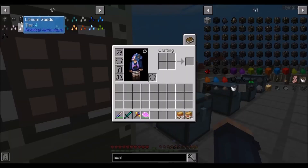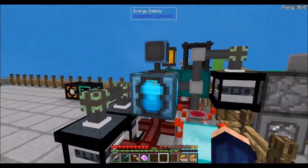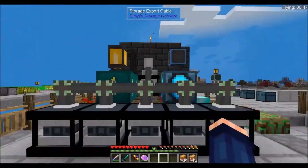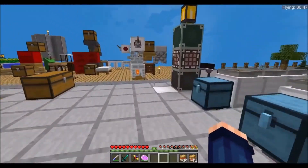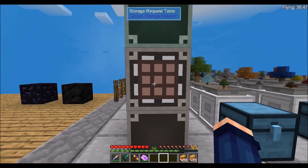Off camera, I set up a flux network with an integrated dynamics power cell, or energy battery, so that we have some power storage. It's nothing special — it's just something hooked up to our generators so that we can transfer power wirelessly across dimensions.